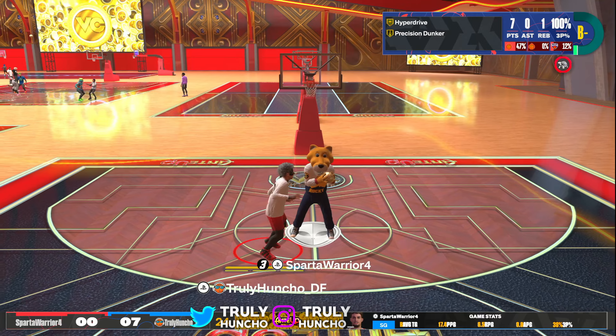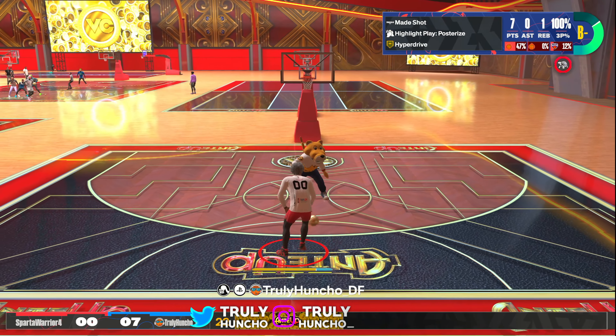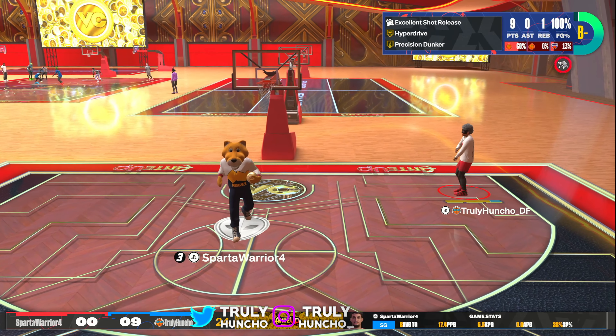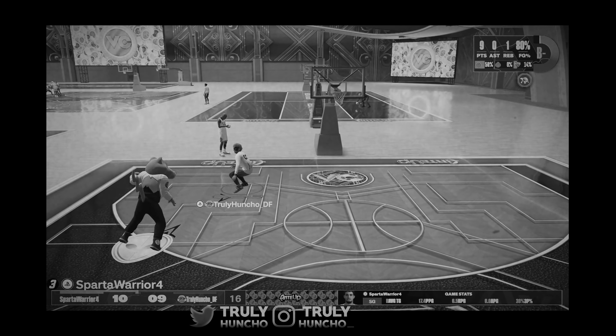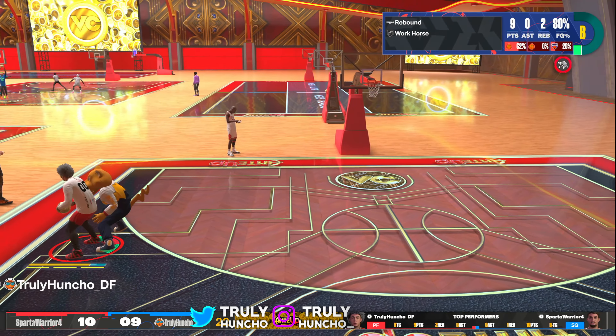Like I said, this build is a VC glitch — I'm gonna take your VC if I'm playing against you. I can literally do everything. Take a look at the mid-range fade, I can do that too. I'm completely cooking right now. But then bro started cooking me back, so I had to lock in on defense real quick. He cannot throw that down against me though.